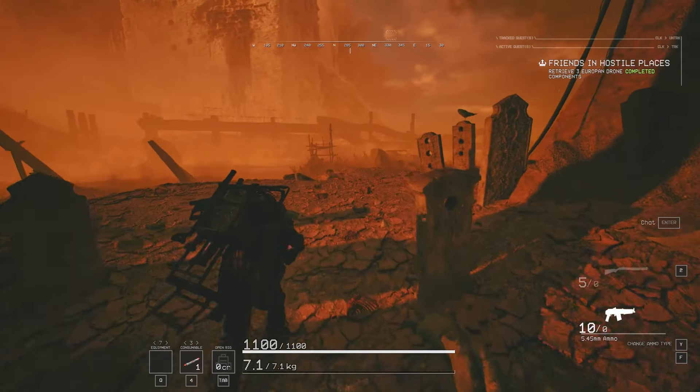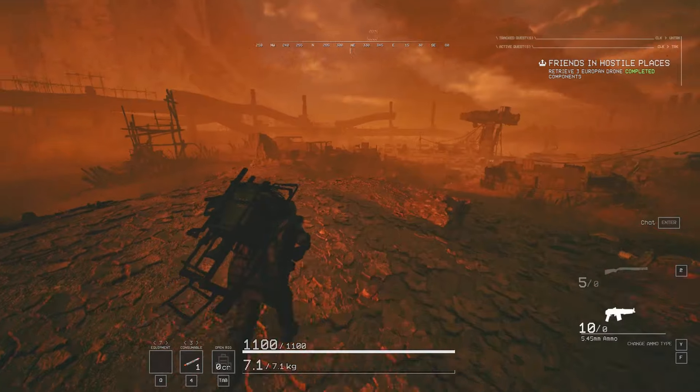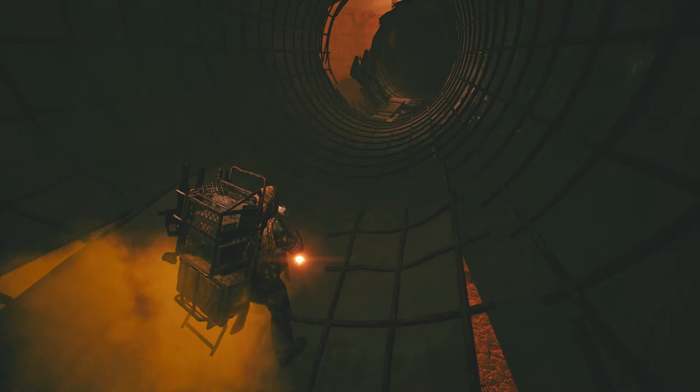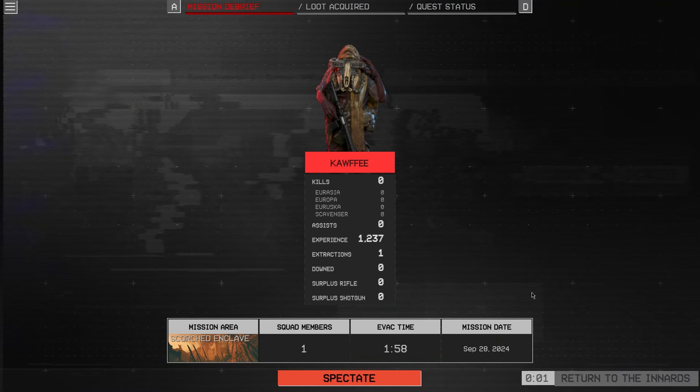Once you have a destroyed weapon, you put them on, extract with them, and then they become disabled weapons. The important thing is: do not, do not, do not remove the disabled weapon from your inventory. If you went into a mission with destroyed weapons and you come out, do not put everything into your stash because it's going to unequip the disabled weapons. And if that happens, the weapon just vanishes from thin air.